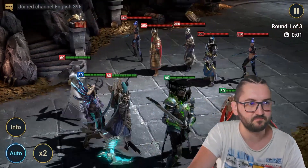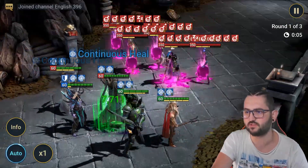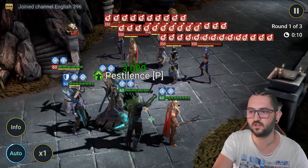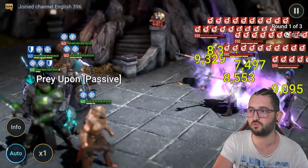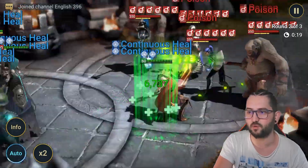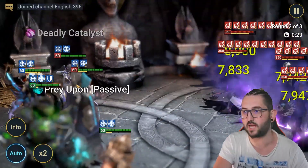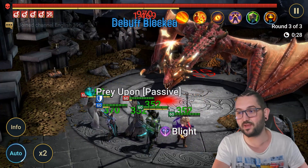Let's run it first so you can see how this team actually works. As you see: poisons, poisons, he had an extra turn, more poisons, then he hits to do a little bit of damage, and then the poison explosion happens — boom, wave one down. We get to the second wave, reset again — poisons, poisons, poisons, another smack for damage — and boom, explosion. This team is really, really nice and works amazingly.